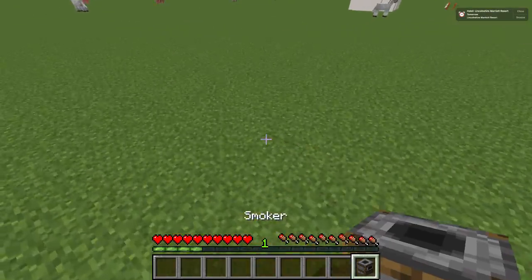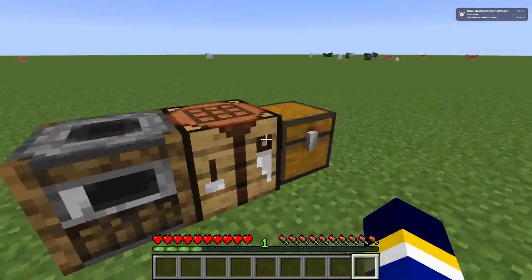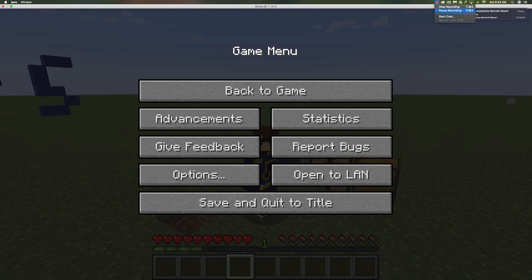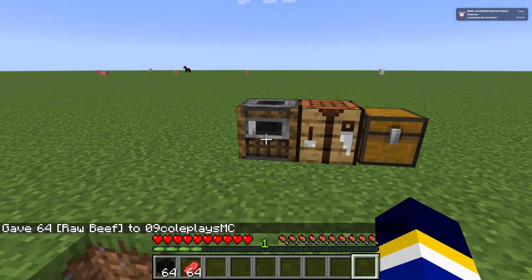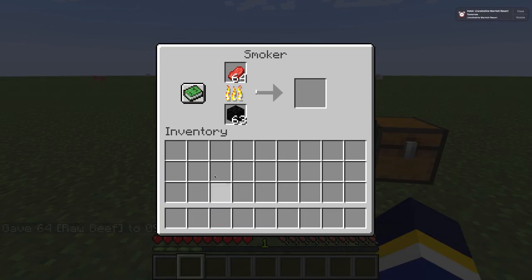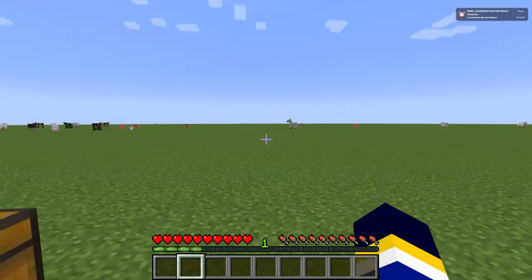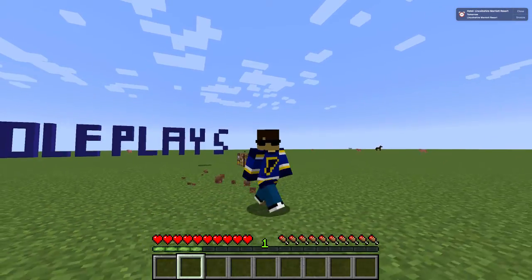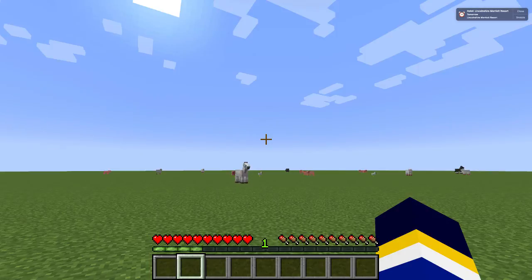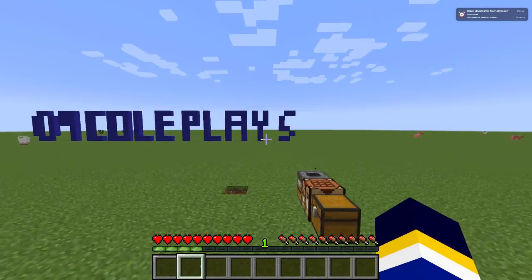You can use cobblestone walls to connect to it in a building. Now, how do we use it? Let's say if we wanted to get some steak — put it in there. It cooks food faster and gives you more XP. You can always use a normal furnace if you want to.